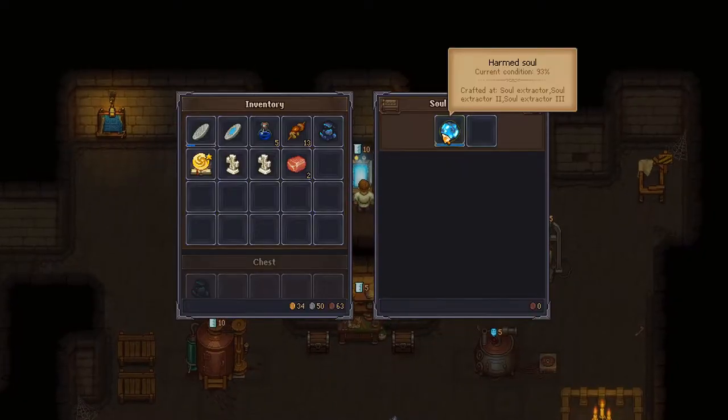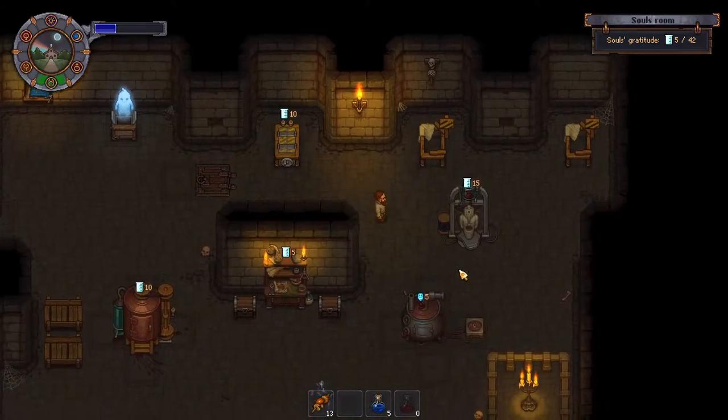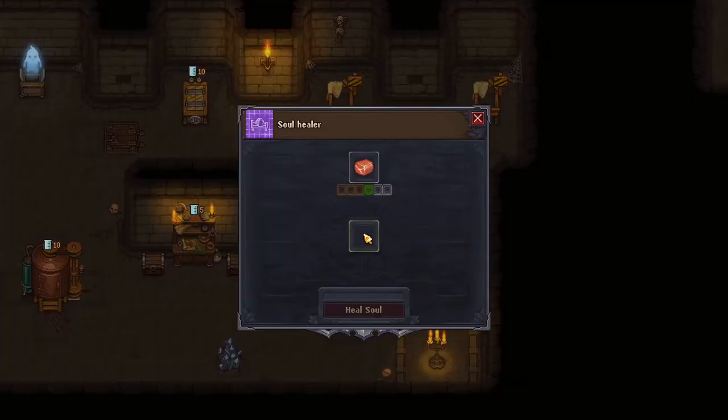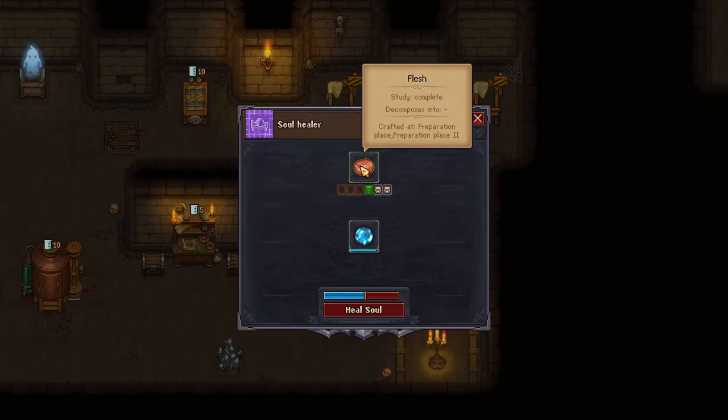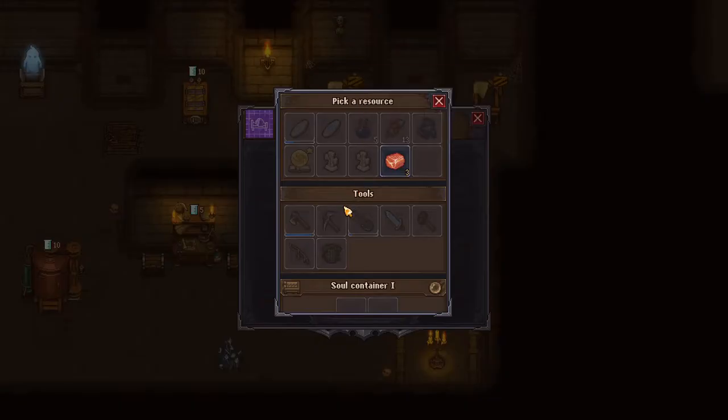We'll take our soul now — it's at 93%. We're going to put it in here. This is the part that I was missing. For some reason, it only lets you do flesh. I don't know why. That must be it.